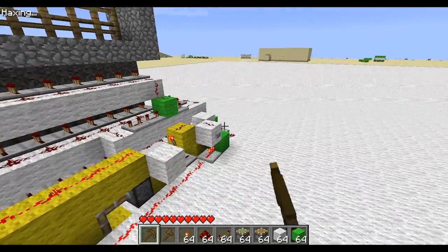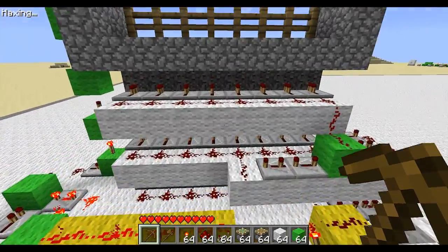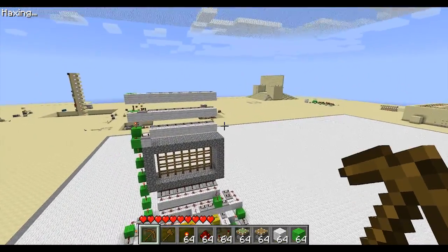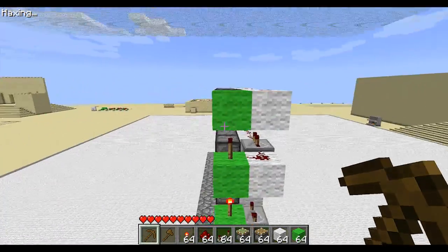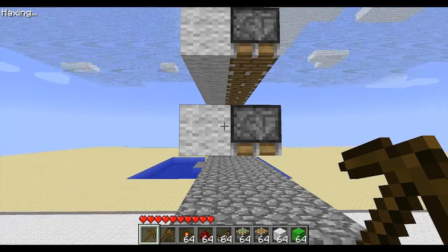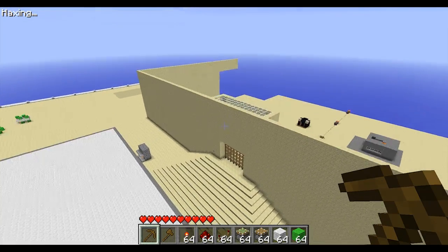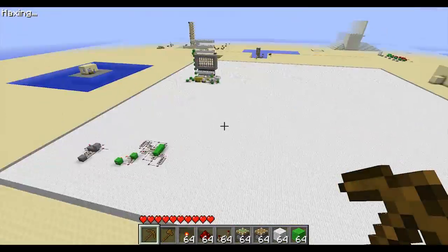It has two monostable circuits and a T flip-flop so you can have as many buttons as you want. You can have a button on the outside, a button on the inside, and a button up in a different room in case you want to close it when you're on a balcony or something. It's a lot easier to hide now since it's only two wide and seven high on the top, so you don't have to have a big giant room on the top of your gate anymore.